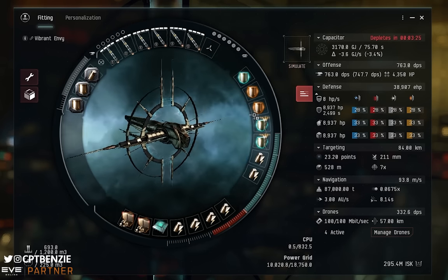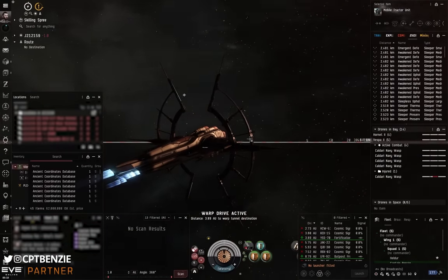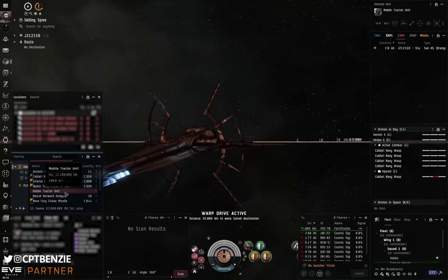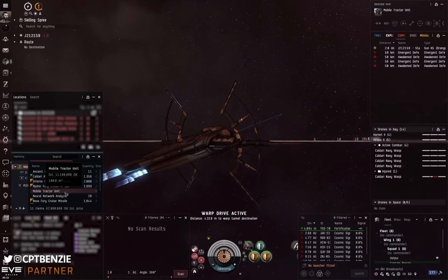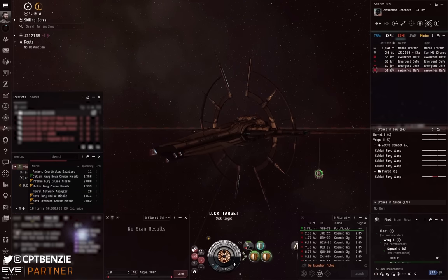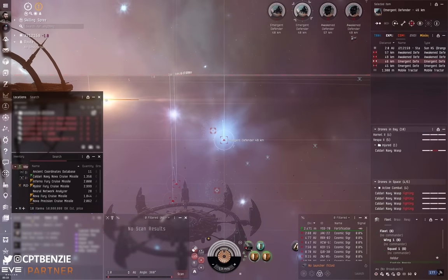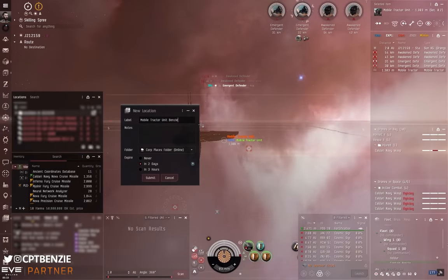With all that said, let's undock and showcase it in action. I'm coming straight out of one Fortification Frontier Stronghold and moving into a second one, so I've already taken some damage on my Caldari Navy Wasps. On arrival it's pretty much business as usual — multi-spectrum shield hardeners running, and I drop the mobile tractor unit as soon as I stop warping. As usual, I bookmark that MTU immediately. That's an important habit, especially if you're salvaging later or need to warp off in a hurry.